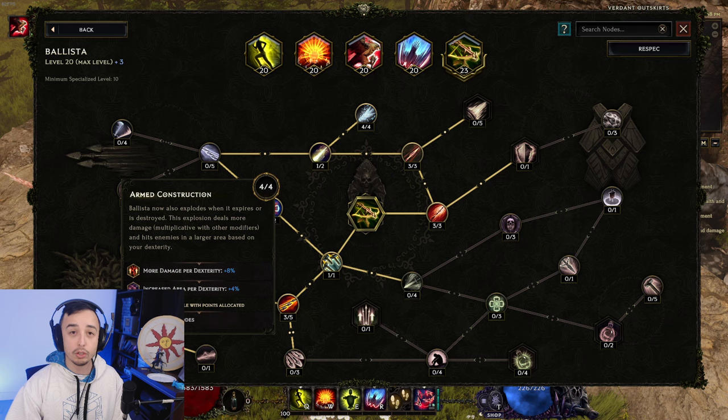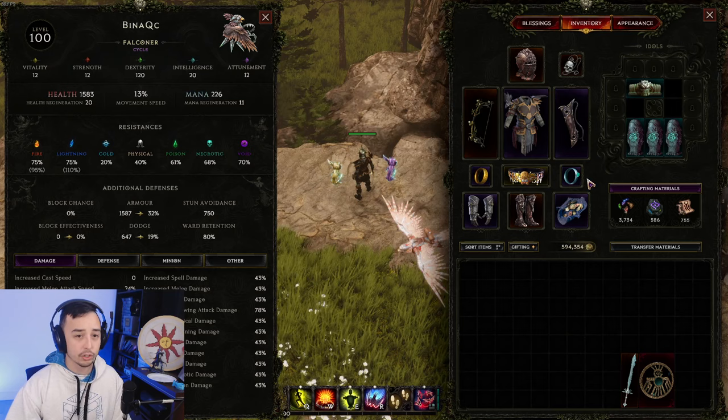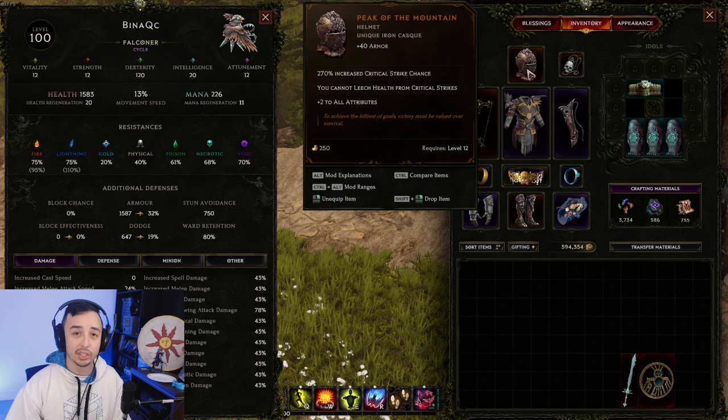Ballista is what we're going to be using as our main damage source. It has a node called Arm Construction that gives more damage per dexterity and increased area per dexterity. So we're trying to stack dexterity as much as possible — I have 120 dexterity here. You can get this on your rings, on your gloves, on your helmet, on your boots. These are really good, giving you all attributes.